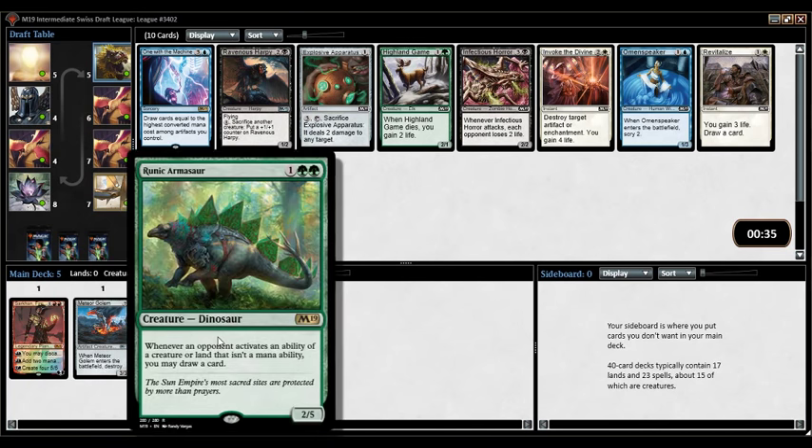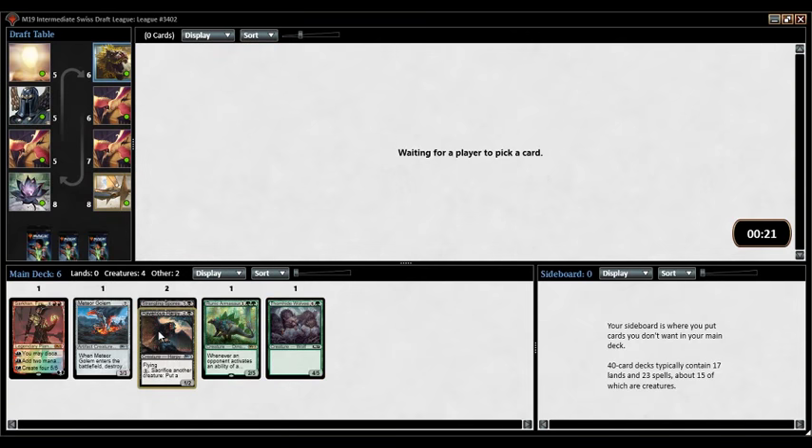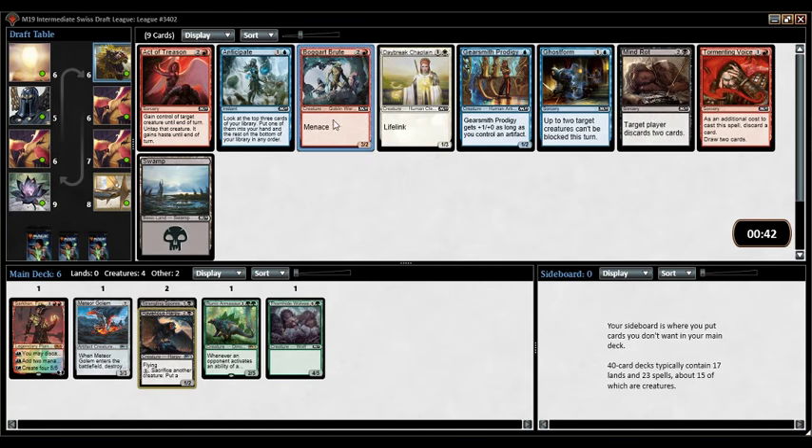Mostly taking Harpy because the next best card is like Torment of Venom or Highland Game, and I don't particularly care for those — Explosive Apparatus is very blah. Ravenous Harpy is good in the decks where it's good. If we end up in red-black and maybe wheel the Brawl Bash Ogre, that isn't unreasonable. That pack was kind of weak though, so probably not getting Brawl Bash back.